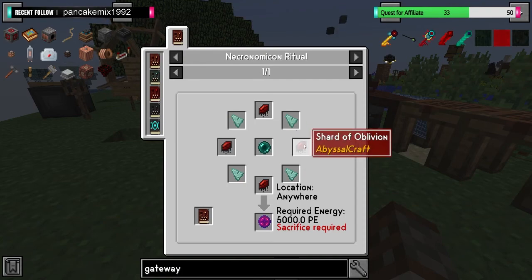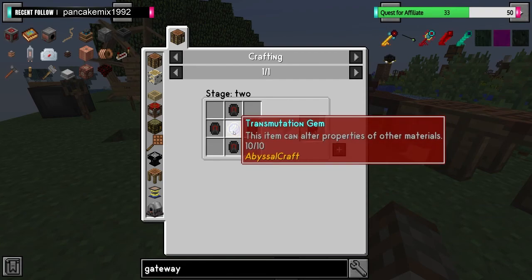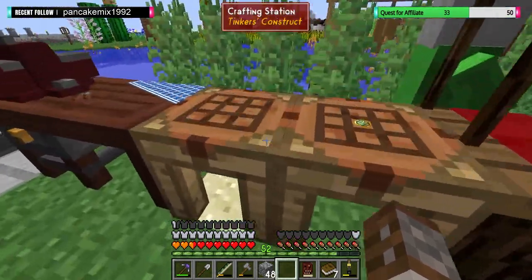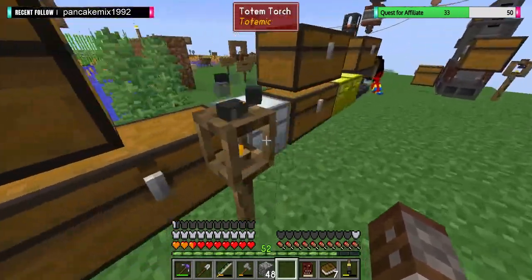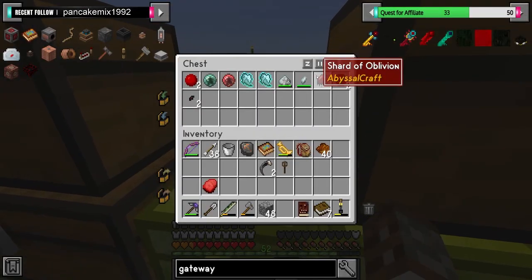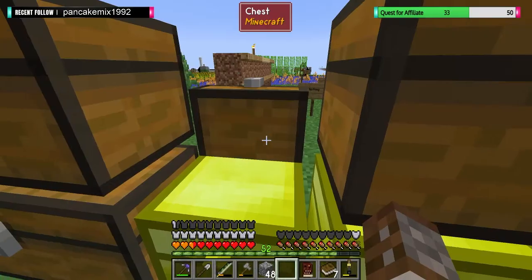We've got the Ender Pearl, we've got the Prismarine, and we're working on the Shards of Oblivion. For that we need Shadow Gems. We already have the Transmutation Gem on this table. We just need to get more of those Shards. We've got one already and two Shadow Gems, so we need ten more Shadow Gems — that's what we have to do every night.